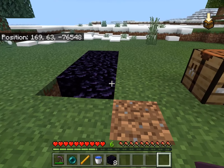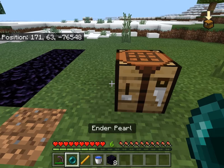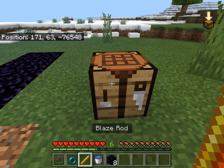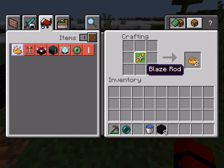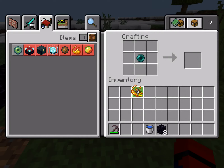I have already put some in my inventory. You need an ender pearl from an enderman and a blaze rod from blazes in the nether. You gotta craft the blaze powder from the blaze rod. You get the blaze rod, put it in, and you get blaze powder. Then you make an eye of ender by combining the ender pearl and the blaze powder, and you get the eye of ender.